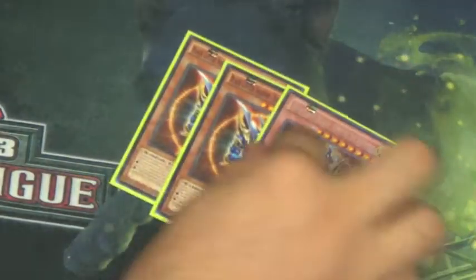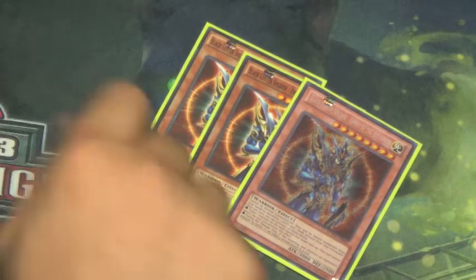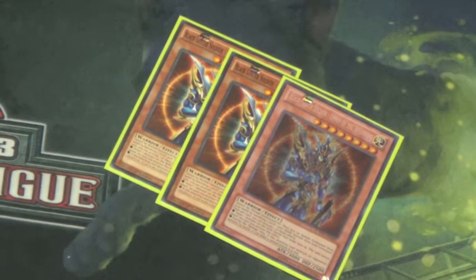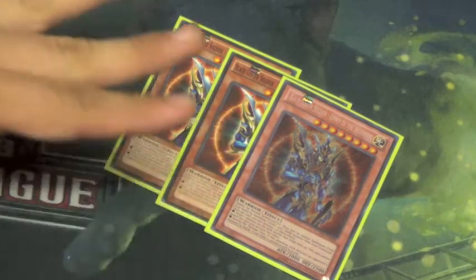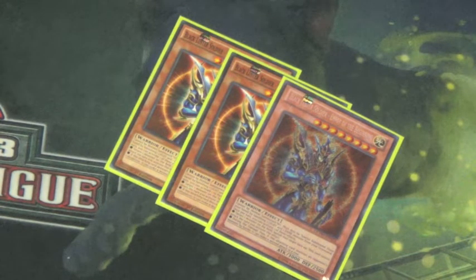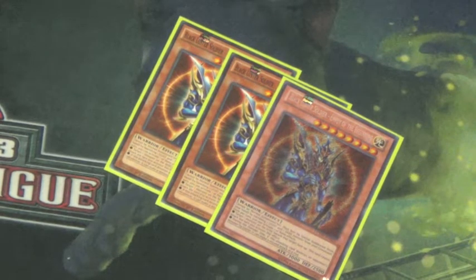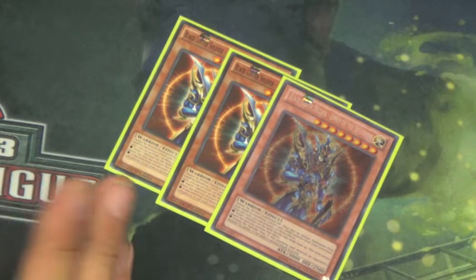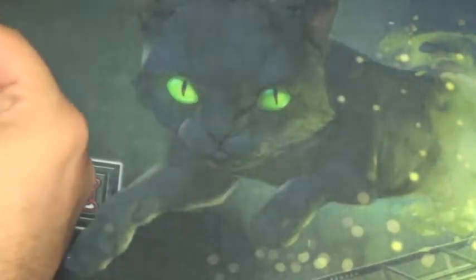Next, we run a playset of Black Luster Soldier - Envoy of the Beginning — this is essentially your primary win condition. It's really easy to get out, running about 50/50 darks and lights. A neat application: if your Black Luster Soldier is sent to the graveyard by battle, you can use your Kuribohrn to bring it back since it specifies the monster has to have been first special summoned by its own effect. So you can crash into a monster and bring it back during the end phase.